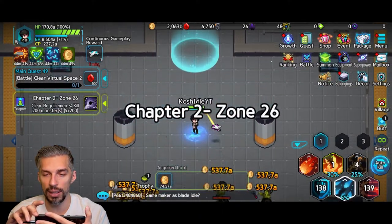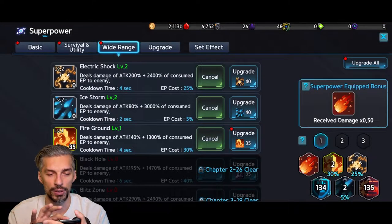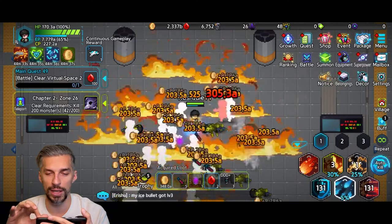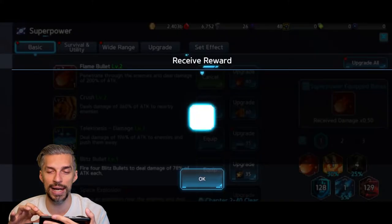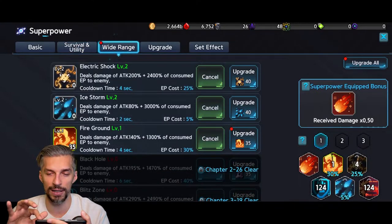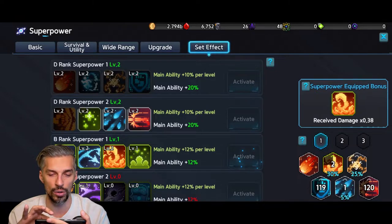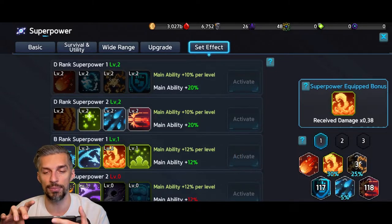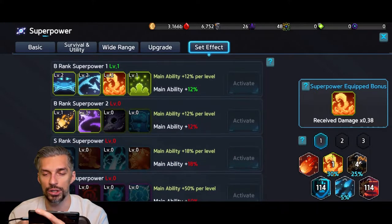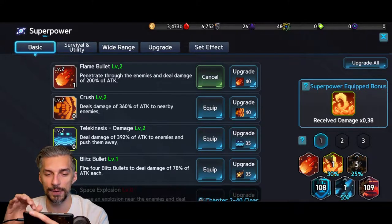Early on you'll get a lot of diamond rewards, but later that slows down significantly as you progress, so make the right choices at the beginning. In daily quests, if you want extra rewards you can watch ads. For events and superpowers, upgrade all your spells as high as possible and grab set effects when you can — those give additional damage to your main ability.